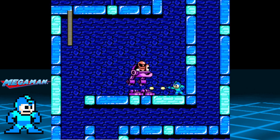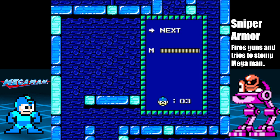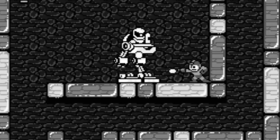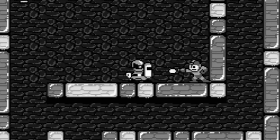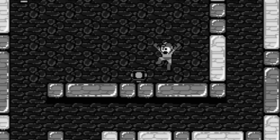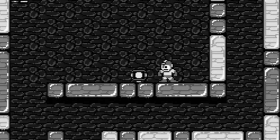From here, quickly use the Mega Buster to take out the Sniper Armor, then take out the Sniper Joe once the Armor is defeated. Don't use the Metal Blades on the Sniper Armor — they'll just bounce off. Also, you have to wait until the Sniper Joe is about to fire in order to take him out. Once that's done, continue down to the next screen.